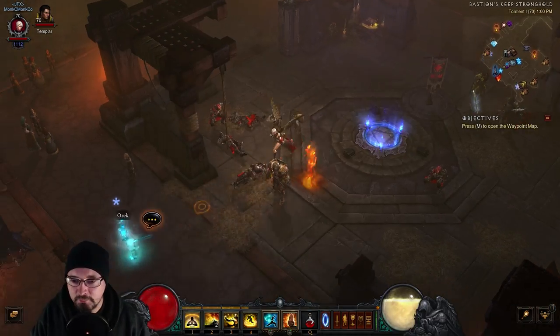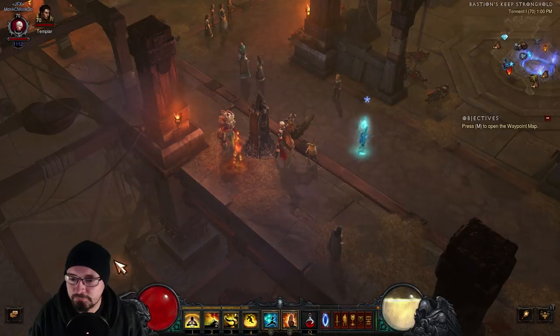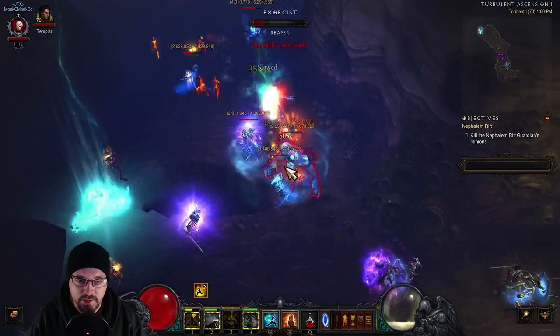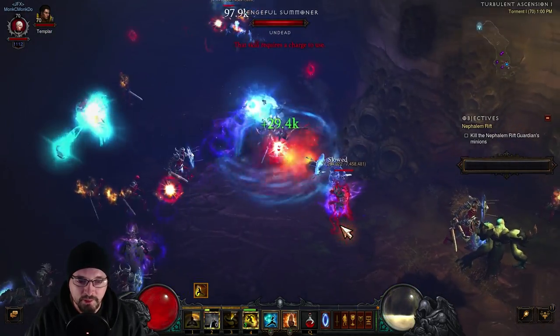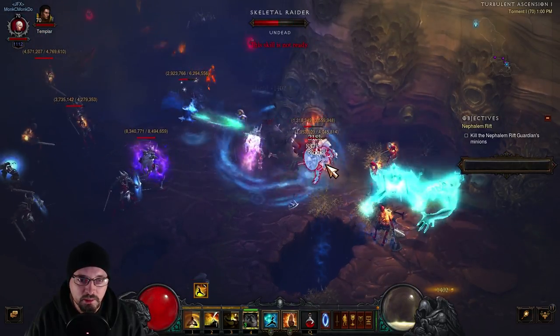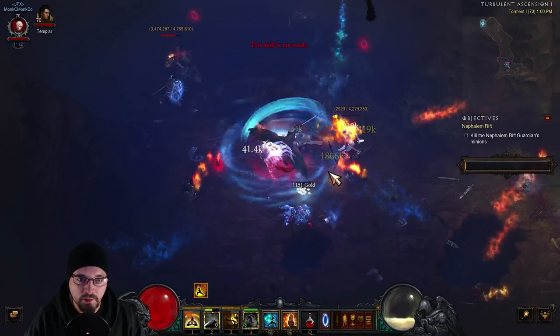With all that being said, we're going to go ahead and jump into a Nephilim Rift here and I'll show you the process. Just getting in here with some density and getting that Sweeping Wind up — you can see it's swirling around me and it's just going to do a lot of damage to guys anywhere around me.